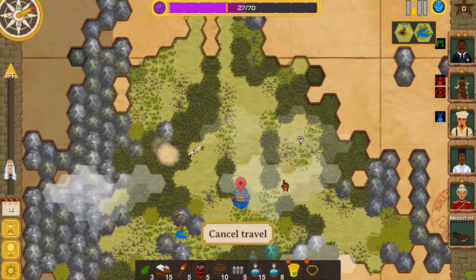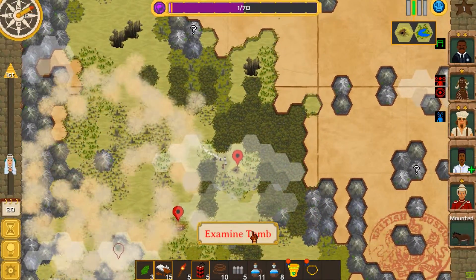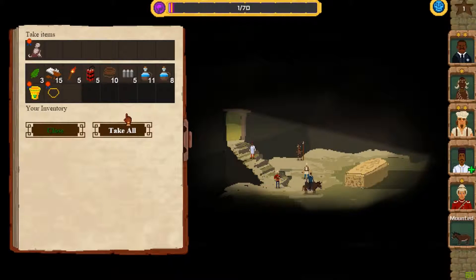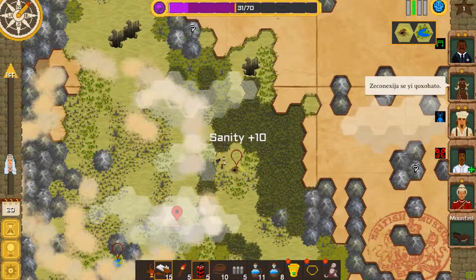We'll immediately move over to our right. I may need to cancel the travel once we get close — I think I misclicked there. So let's examine this tomb. Enter the tomb, open it. She's not happy with me — that's fine. Treasures are ours. He's afraid of butterflies now.